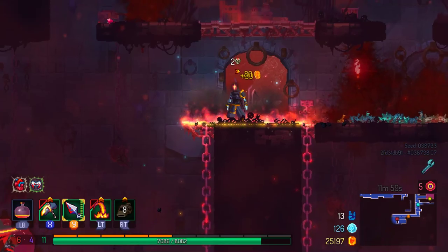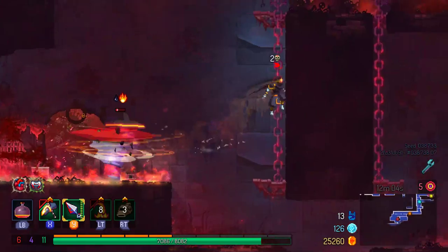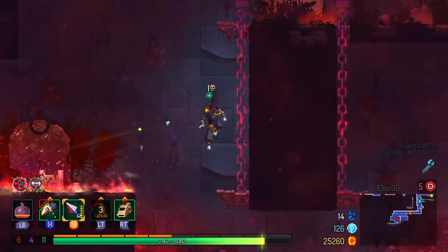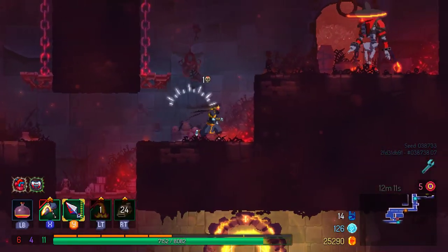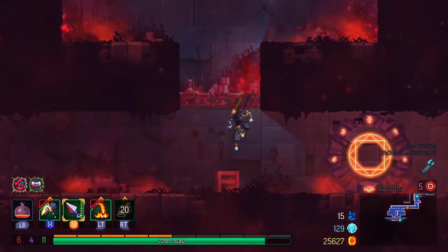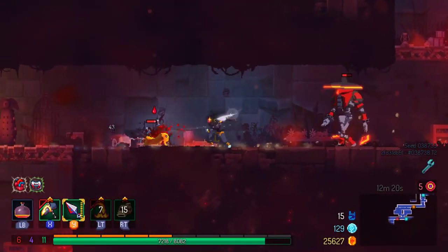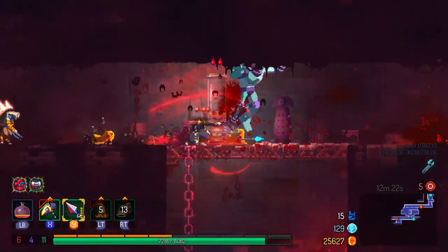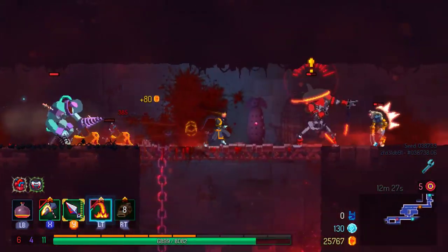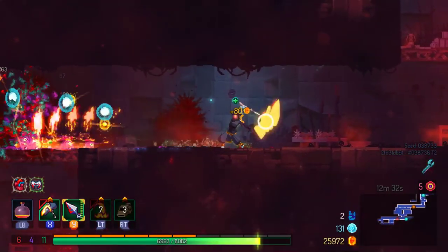Anybody else? He punches himself — that doesn't make any sense at all. I thought it would have been like using any one of the things where you get Mom's foot to come down — what happens if you use it in the Mom fight? It attacks you, which is like — well yeah, of course it does. That's an all Binding of Isaac thing if you don't know the reference. Anyway, just Telluric Slam here — come on and slam.